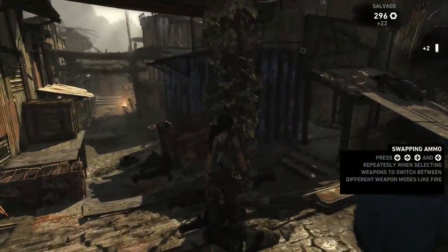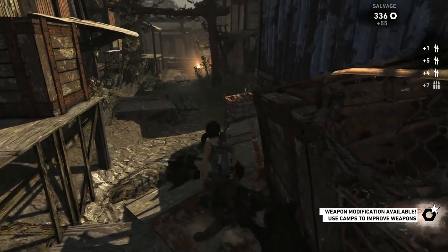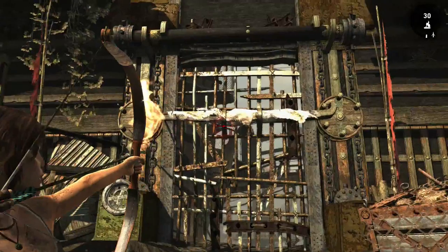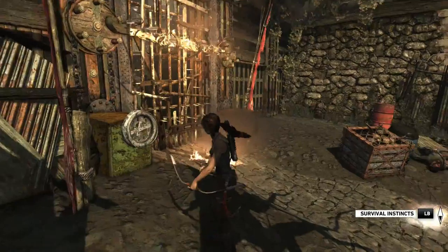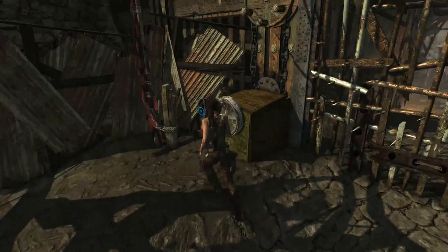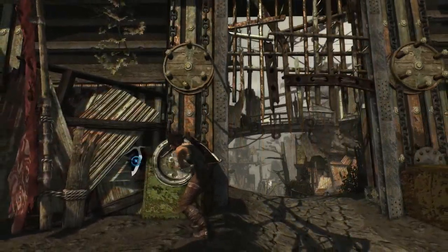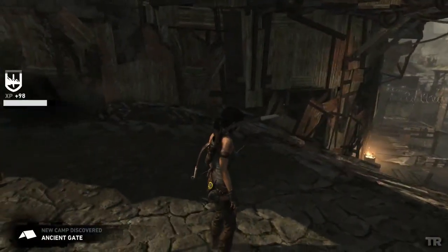Bright white cloths can be burned. It's also reminding us that we can switch our ammos. So we will actually be switching to our fire arrows again and we're going to get right through this area. We're actually coming up on another campfire but I'm going to save at it and switch some things up, and then we're going to continue on.